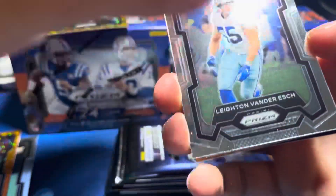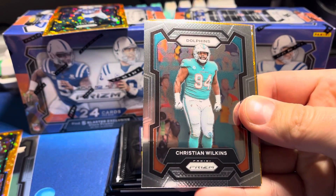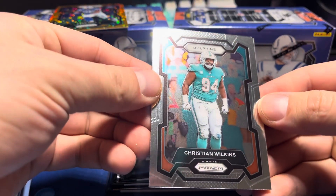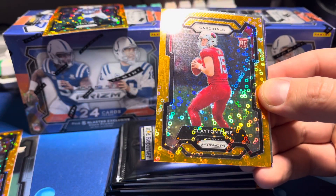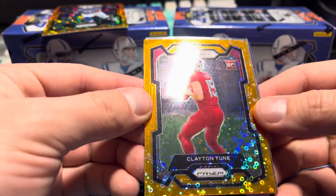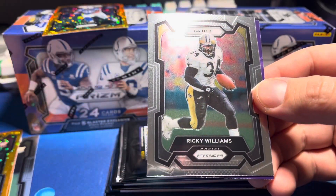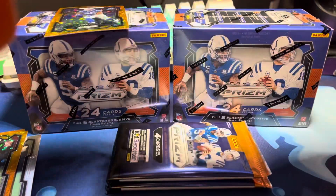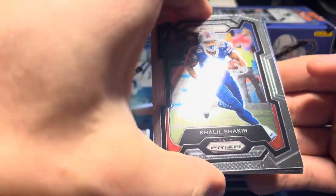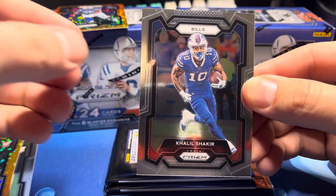There's a kid reporter on the back of every card. Here's Leighton Vander Esch. Christian Wilkins, Dolphins, orange rookie. Clayton Tune — rookie QB, not the one we want, but Clayton Tune rookie disco. And Ricky Williams on the base Panini. You can easily run through these pretty quickly.